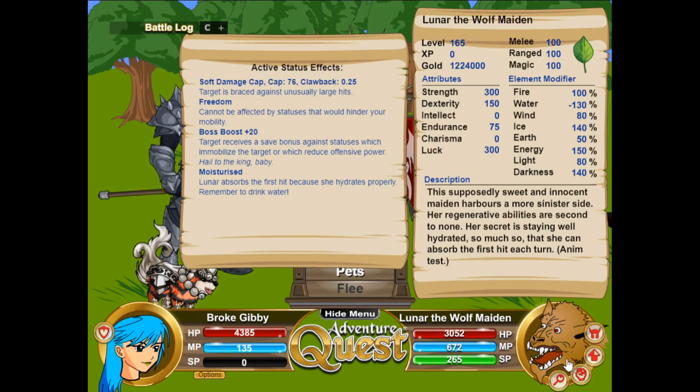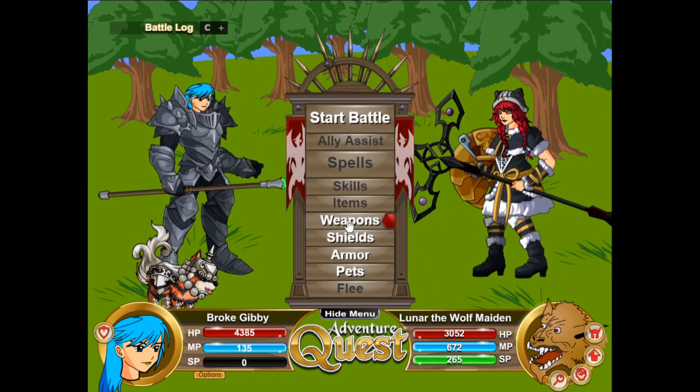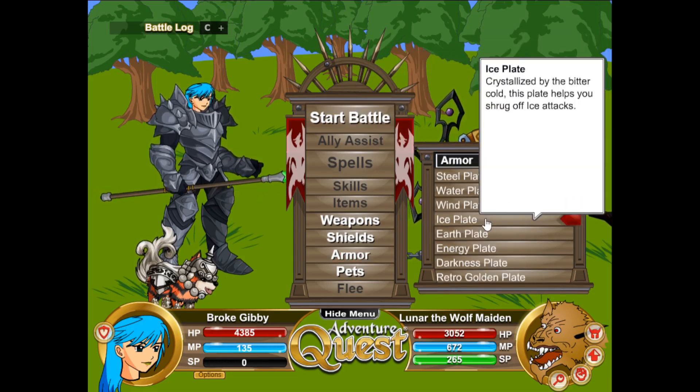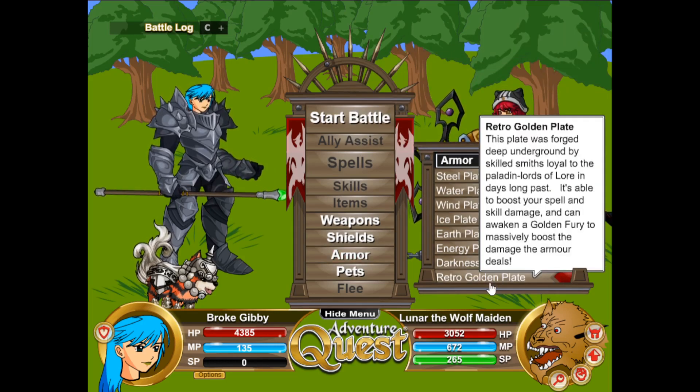Looking at the stats: 150 to energy, 140 to ice and dark, very low soft damage cap, level 165, 300 strength so it'll hit pretty hard. Freedom boss boost, and 'Moisturized' — absorbs the first hit of each turn. That's kind of a disaster because my armors are all one-hit armors except for Retro Golden Plate.